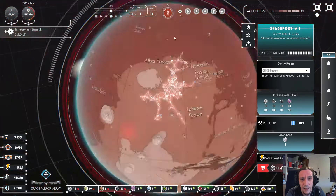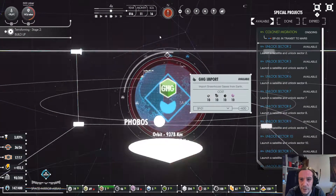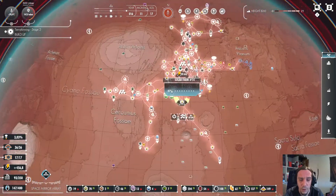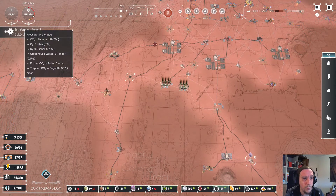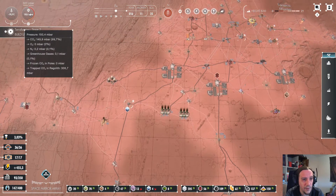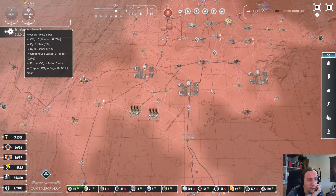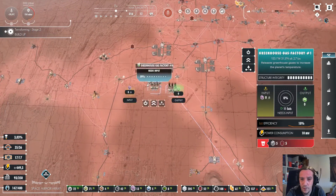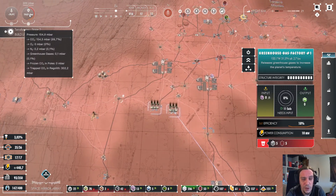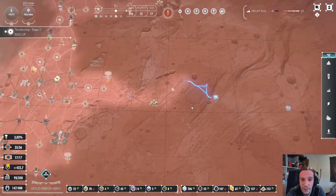Can I cancel the greenhouse gas import? Yes I can, because honestly I don't feel like it's such an important project after all. I'll rather let those greenhouse gas factories run. I wonder if I haven't already set things in motion — because the temperature is high enough to release the CO2? We'll see. What I do notice though is that we're making progress, even though none of my greenhouse gas facilities is busy right now. So we did achieve something.